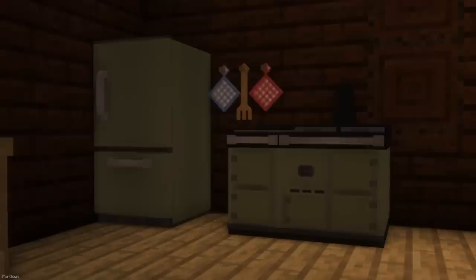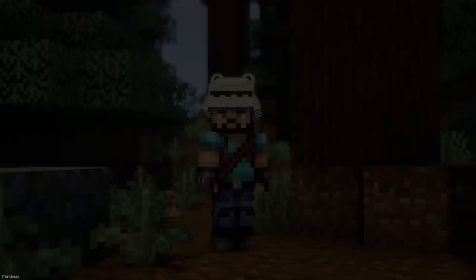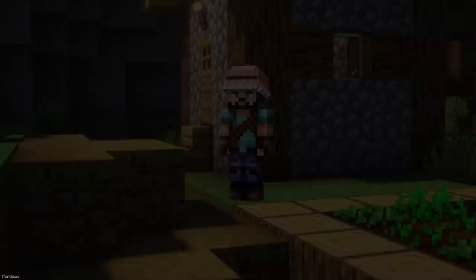This texture pack will add three hats into Minecraft, which can all be obtained by renaming a Carved Pumpkin. These are the Frog Hat, Strawberry Hat and Mushroom Hat, and they all look really nice in game.